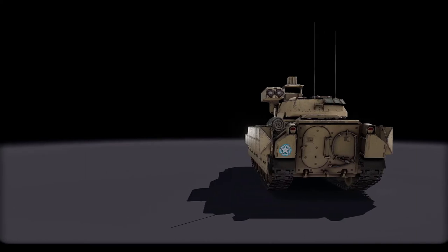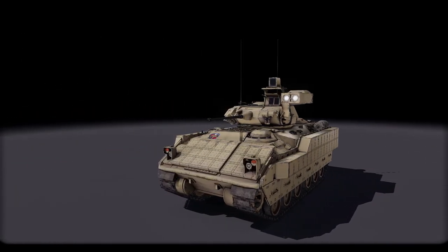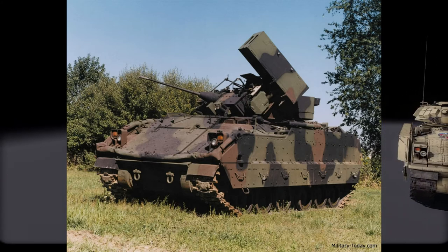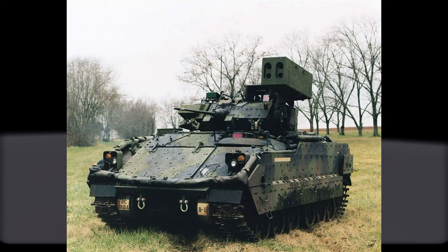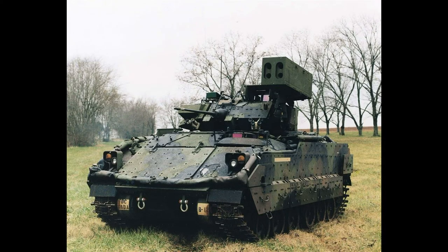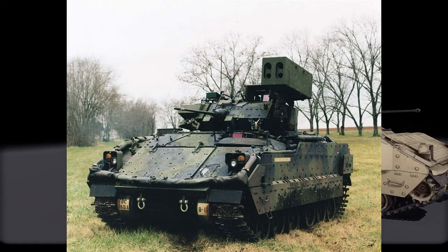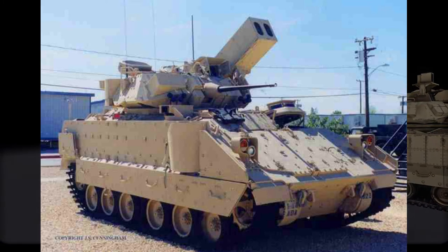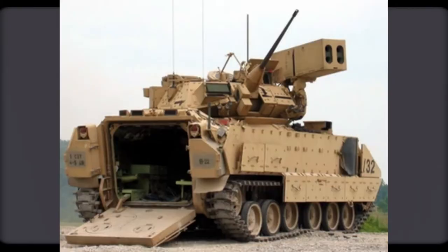In March 1995, the Boeing company was awarded a contract by the US Army Missile Command for the integration of the Stinger missile launch system on the US Army Bradley Fighting Vehicle. This vehicle is called the Bradley M6 Linebacker, and it's designed to provide short-range air defense, day and night, in all weather conditions whilst on the move. The M6 Linebacker short-range air defense system was developed by Boeing to meet US Army requirements. The vehicle was intended to counter threats posed by low-flying aircraft, helicopters, cruise missiles, and unmanned aerial vehicles to forward armored formations. Initial production Linebacker entered service with the US Army in 1997.